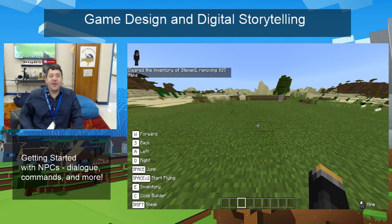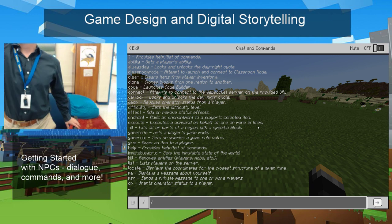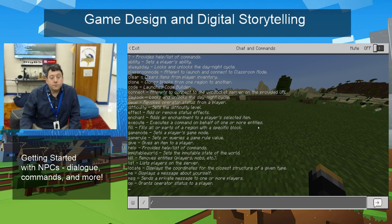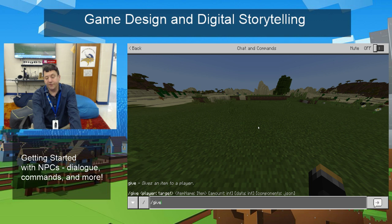This always makes me think it's great to know there are all these commands. Look up on the screen. The commands — when I type slash, you notice how all the different commands I can do come up? And let's say I type in — because we're going to do this in a minute with an NPC — let's say I want to give myself something. See that slash give?